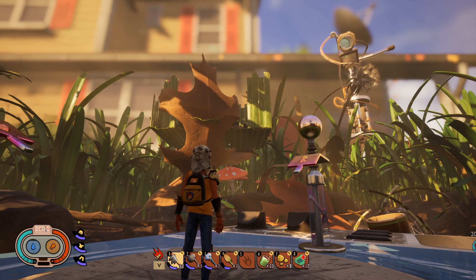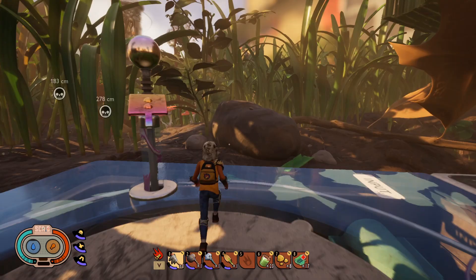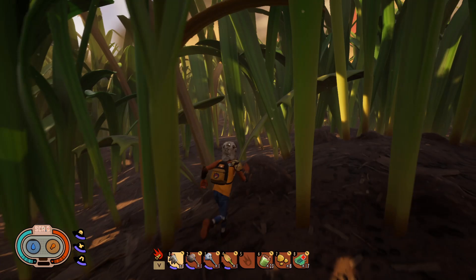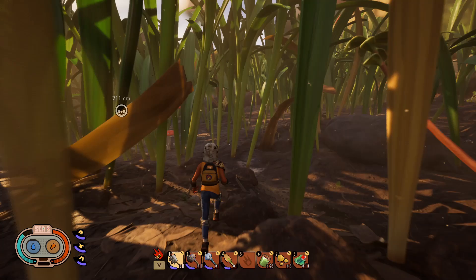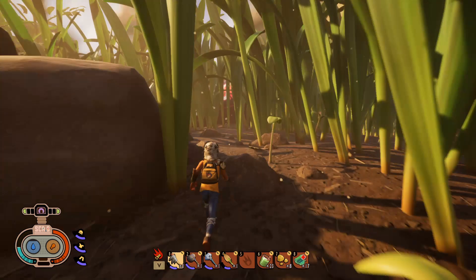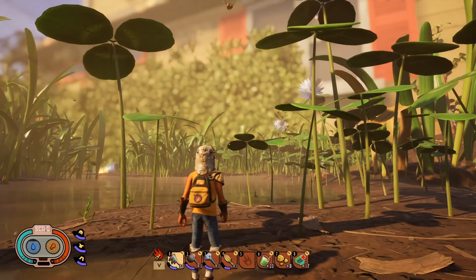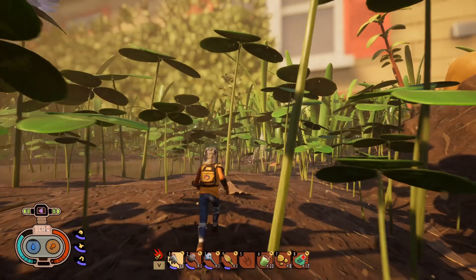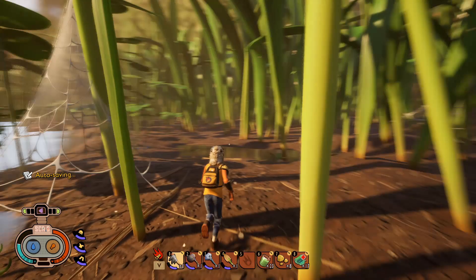The berries are to the left of the house, so angle yourself that direction and run as straight as you can. As long as you keep the house in your view and you're running toward the corner of it, you're going in the right direction. Once you hit the swamp area, you're in pretty much the right spot. Right there is the henge — also known as the berry bushes. The berries are there.